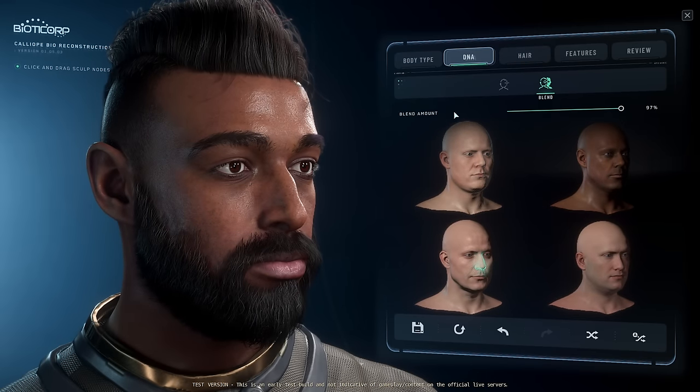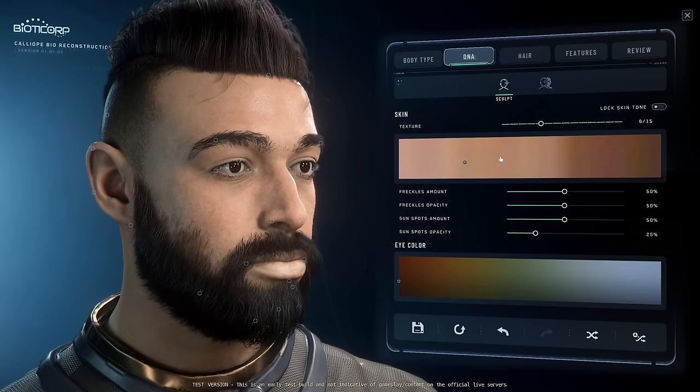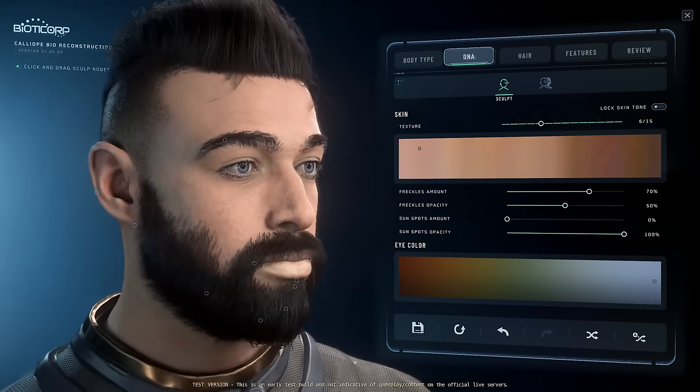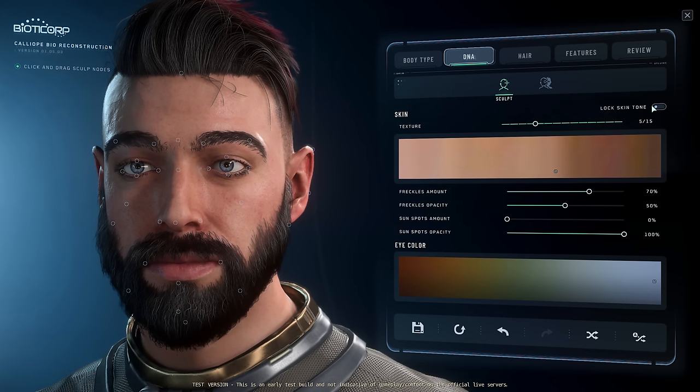Honestly, it's kind of cool. And you can obviously do that with all the facial features and stuff like that. It's really nuts. So those are your two options. You can really dial in a specific character here. So you can have some freckles, change the opacity of those freckles, you can have sunspots. Let's turn it up so you can see. Really cool. Change eye color — huge spectrum of eye color. Oh man, that looks pretty good. You can obviously have the textures as well, and you can lock in the skin tone. There's so much here.